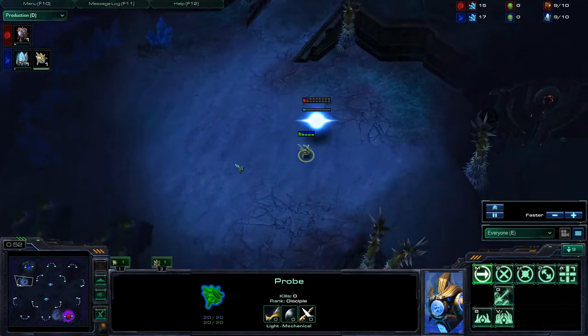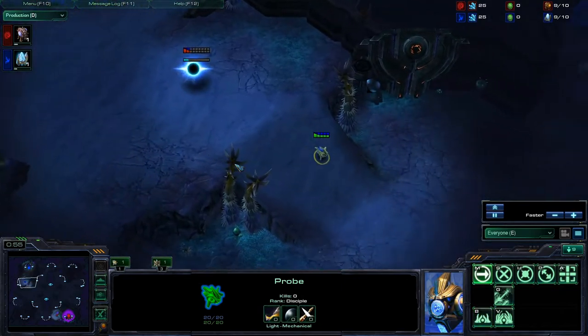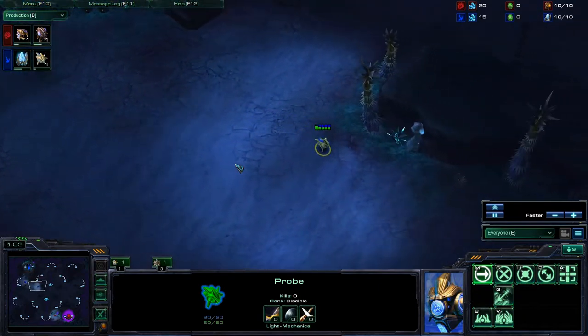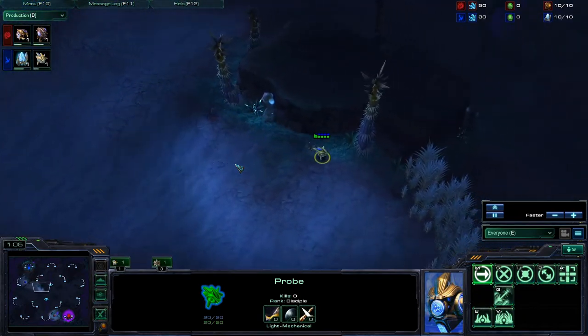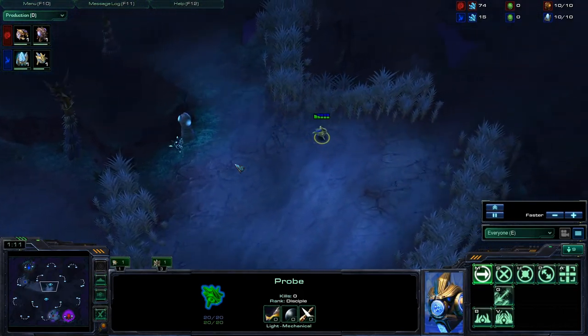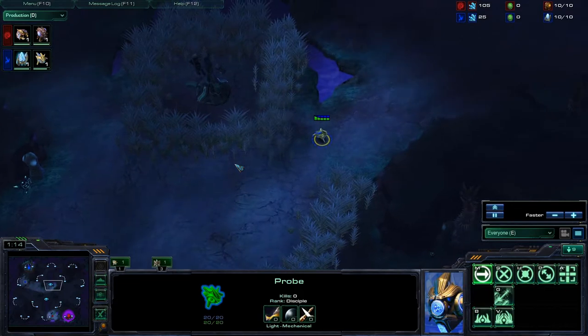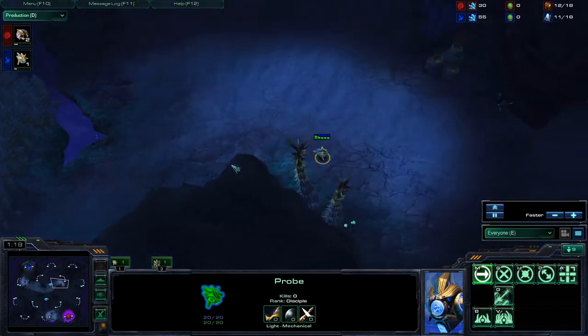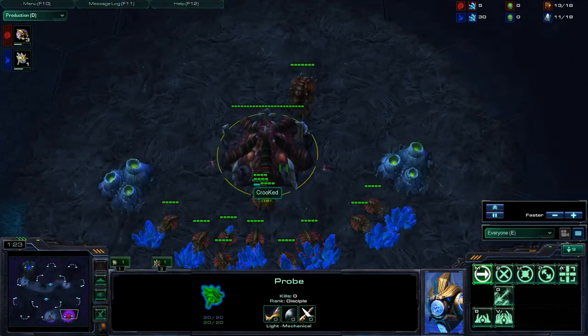Right at the start, we do see Axel is going to go ahead and start off with a pylon. He is probably going for a Forge FFE or just a straight up Nexus FFE. I know he does like to throw down that Nexus first before the Forge, especially on Shakira's Plateau — I have seen that in his previous games.